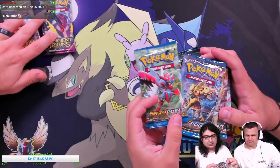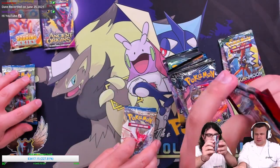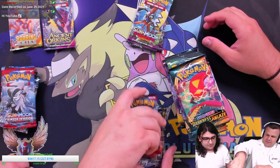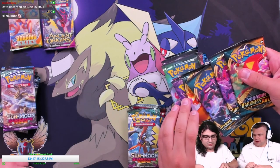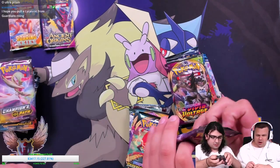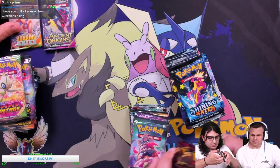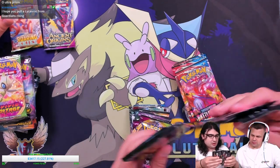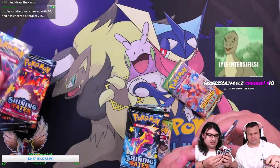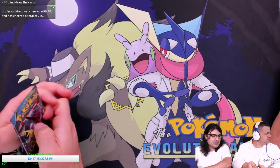We're going to try to split up whatever we can so it's as even as we can get, because some of these have four packs, so it makes sense to do a half and half. Split Champion's Path in half — I think all of them have a splittable amount except for these. All right, blind draw the cards — you get Roaring Skies.